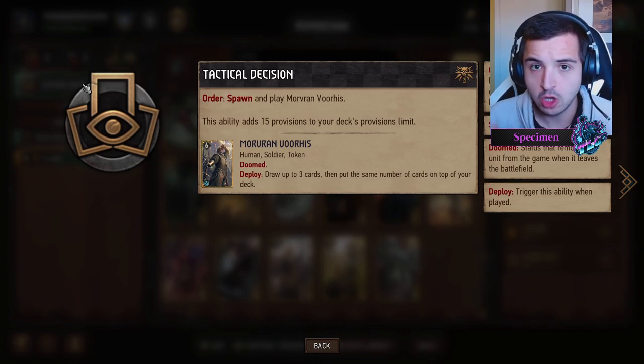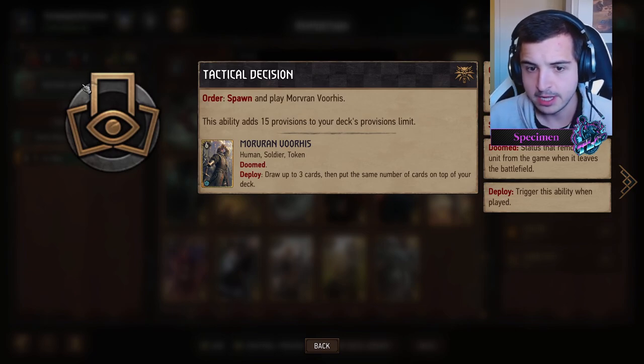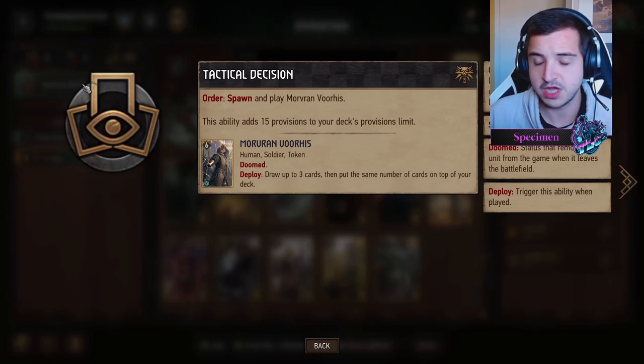You then put the same number of cards back on top of your deck. The way this works: say you're at seven cards, you draw three, and then you choose the order they go back. The first card you put back goes on top, second goes second from top, third goes third from top.